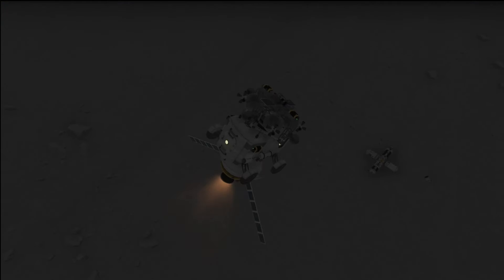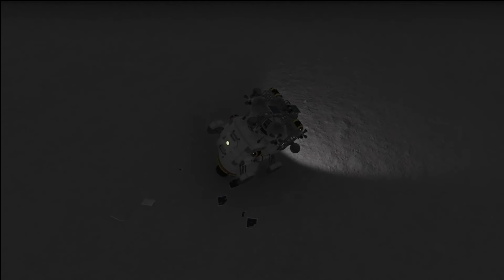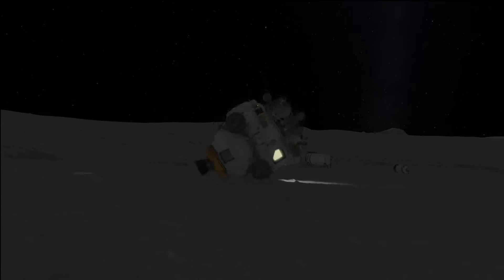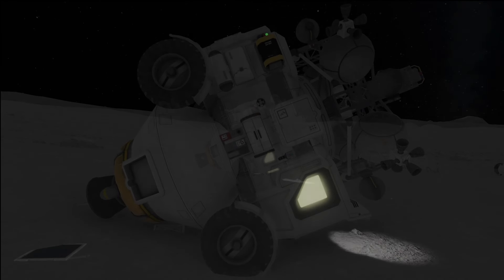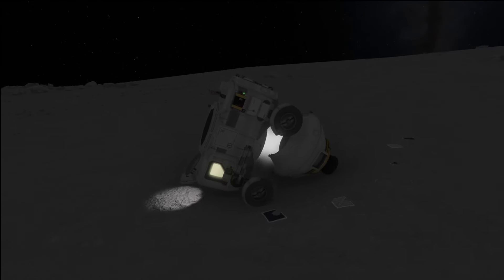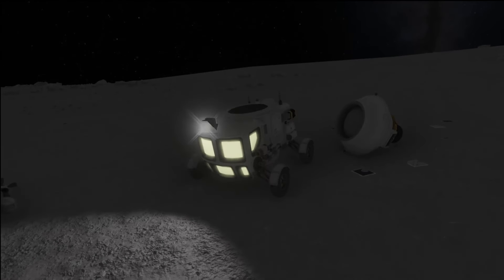I didn't really have the time for a tutorial, which may have been a bad decision. But anyway, we land at the base, use the solar panels as legs, and attach the hopper and the rover.